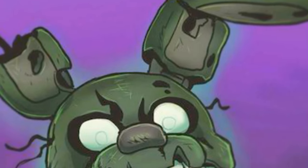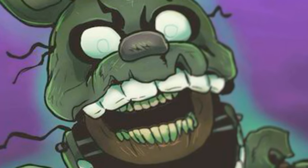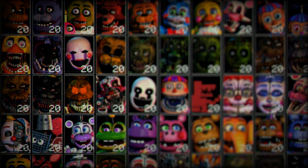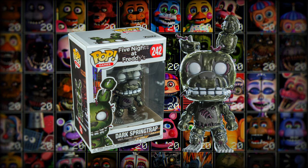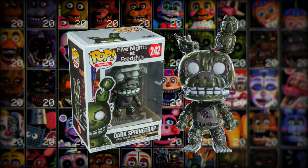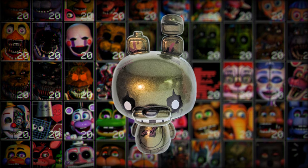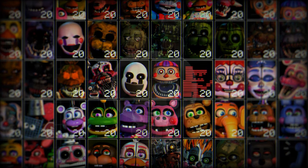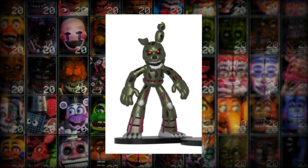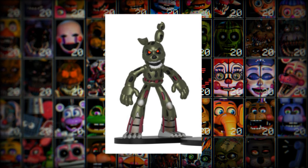Since I've given Dark Springtrap his proper explanation and background, there are only a couple more things to look at — the merch that helped make him a forgotten character in the first place. There isn't a lot of merch of him, but there is some, and it's all made by Funko. First, we have the Funko Pop, which is a more shiny and dark version of the normal Springtrap Funko Pop. He isn't missing his pelvis or ear wire in this rendition, but the main change is his white eyes, which looks really cool. Then there is also the Mystery Mini version, which is pretty much the same as the Funko Pop. There's also a pint-sized version of him as well. There is also another figurine of him with red eyes instead, though I couldn't find it before writing the script.